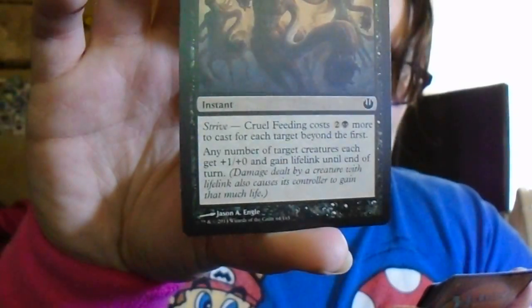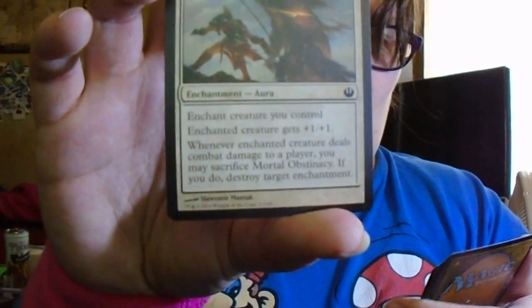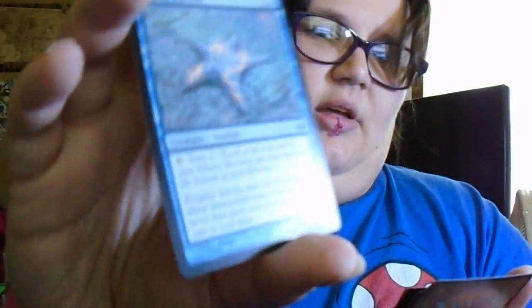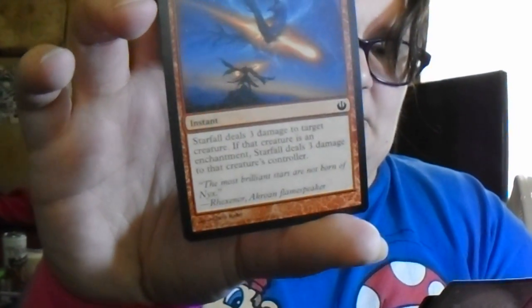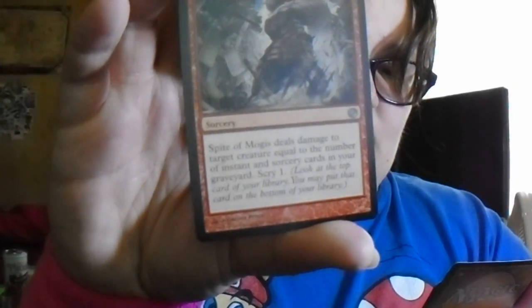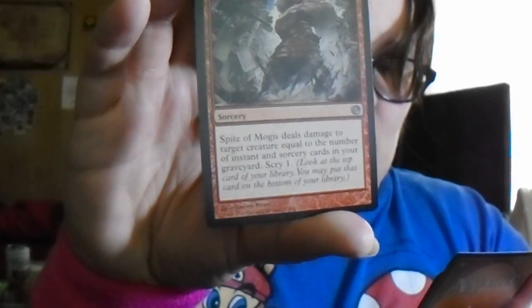Mortal Obstinacy: enchant creature you control; enchanted creature gets +1/+1; whenever it deals combat damage to a player, you may sacrifice this card — if you do, destroy target enchantment. Sigiled Starfish: tap to scry one. Desecration Plague: destroy target enchantment or land. Starfall deals three damage to target creature; if that creature is an enchantment, Starfall deals three damage to that creature's controller — that sounds like a fun card. Spite of Mogis deals damage to target creature equal to the number of instant and sorcery cards in your graveyard, then scry one. Nessian Game Warden: when it enters the battlefield, look at the top X cards of your library where X is the number of forests you control; you may reveal a creature card from among them and put it into your hand, then put the rest on the bottom of your library in any order.